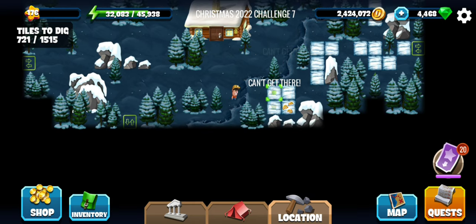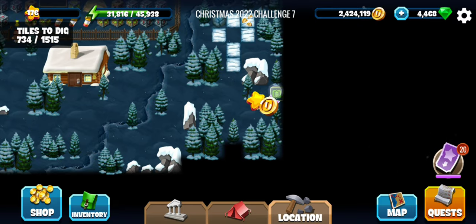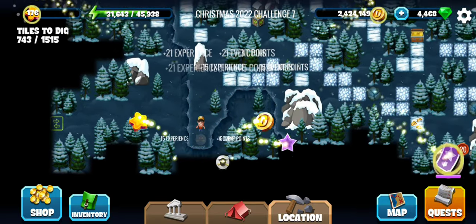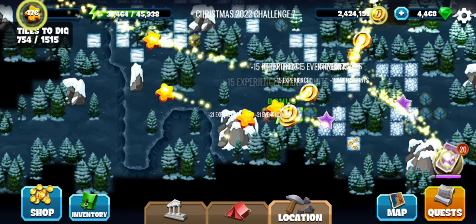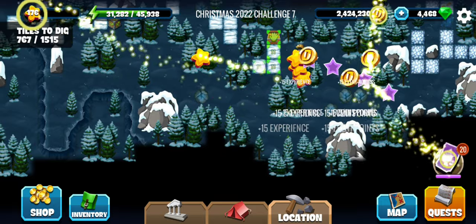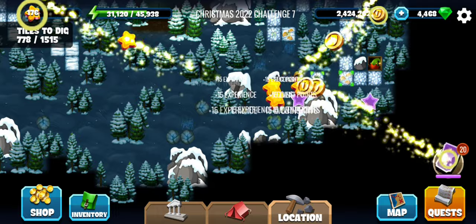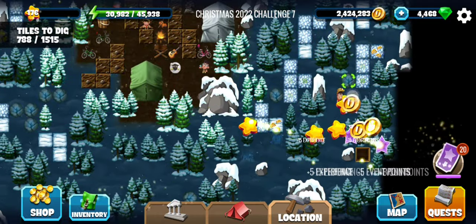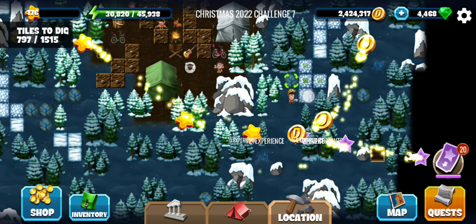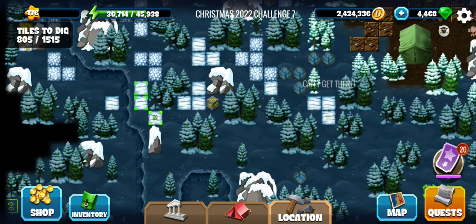We have a stair here and another exit up there — we will check that out later. For now we are going right. Number 15 — we have crossed the halfway mark now. One sheep here and one sheep from this path, that will be number 17. I keep forgetting the counts but let's not try to remember them.